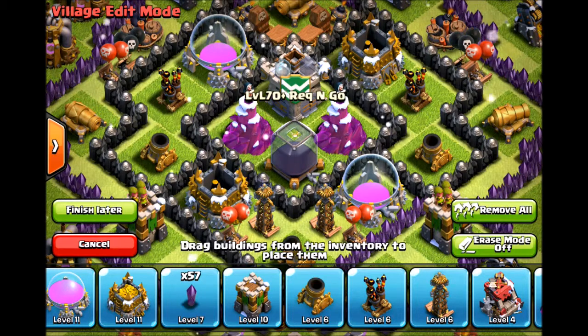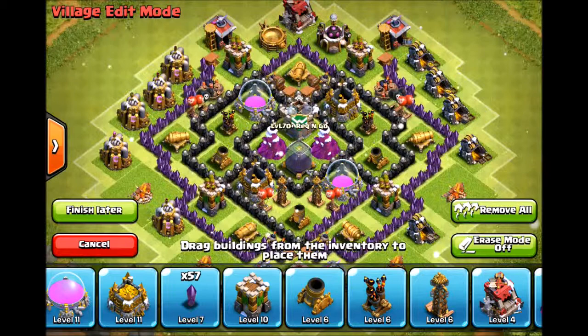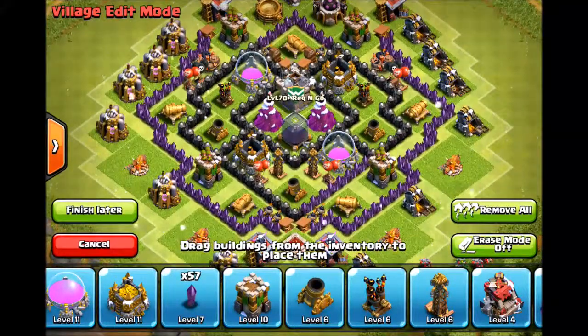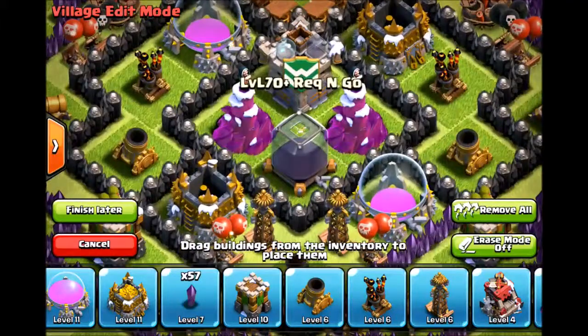I want to explain why this Town Hall 7 base is the best Town Hall 7 base in the world. If you guys want to copy it, you better pause the video right now and figure it out, because there's no need for a speed build for a cute little Town Hall 7 like this. Dark elixir is in the middle with wizard towers guarding it, nice and centralized.